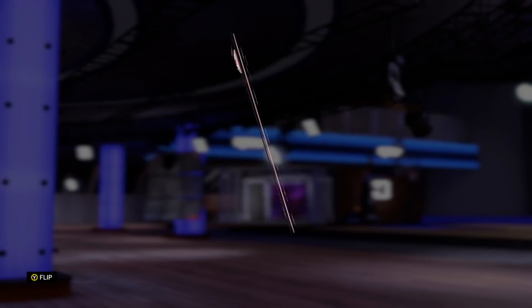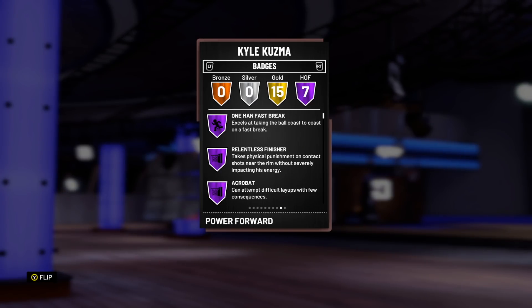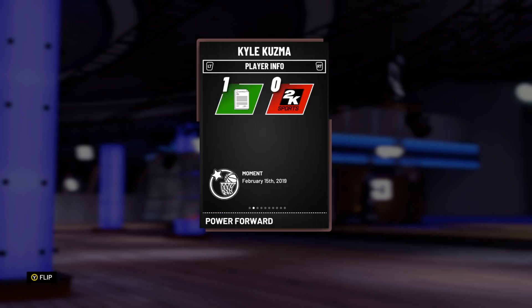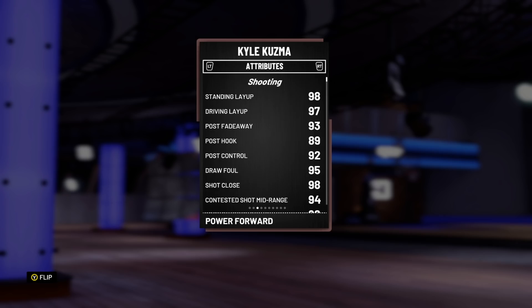The sixth man, we've got Kuzma. Kuzma's a beast at point guard — averaging 9.1 points per game, 7 Hall of Fame badges. I know he's a power forward, but he's best used around the point guard, let's be real. He's got a great post-hook and fadeaway so he can dominate like Magic.